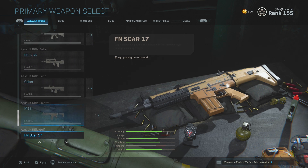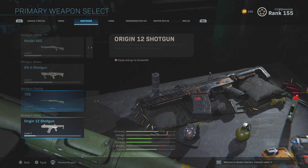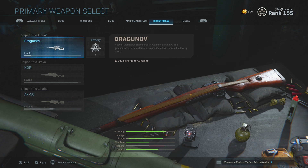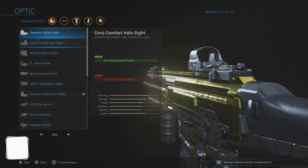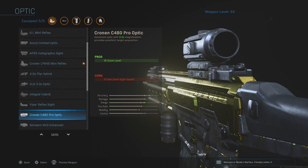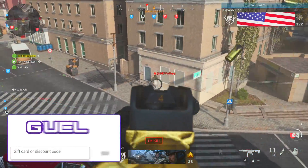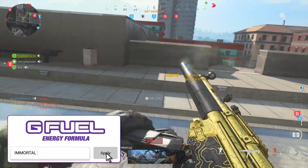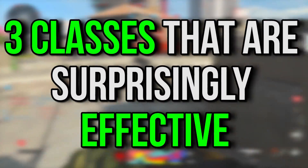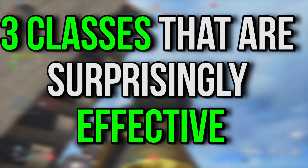The overall weapon arsenal here in Modern Warfare is pretty solid all things considered. We've got a pretty significant amount of weapons to choose from in all weapon categories, and when you choose any given gun, your loadout becomes even more diverse once you really level up that weapon and start unlocking the various attachments for it, as the gunsmith has a seemingly endless amount of setup combinations. So with that, you can take certain weapons that might not be everyone's first pick and turn them into something surprisingly effective. Today we're doing just that, as we break down three class setups that may be a bit underrated, but their effectiveness in-game is really up there with the best of the best.